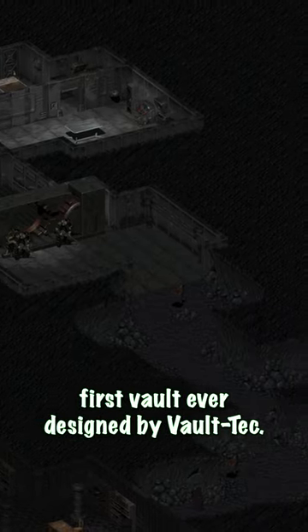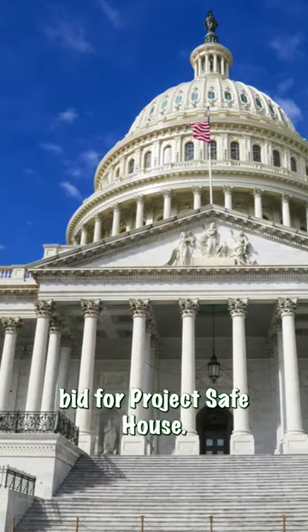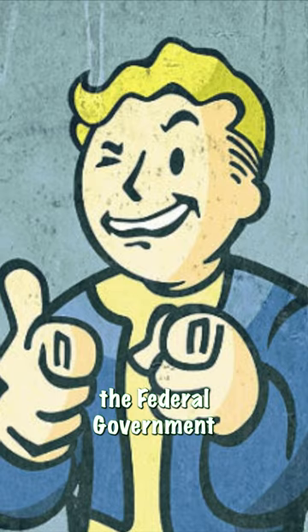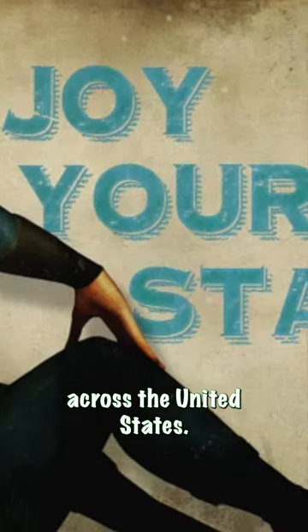The Los Angeles Vault was the first vault ever designed by Vault-Tec. It was used to persuade the federal government into accepting Vault-Tec's bid for Project Safehouse. After seeing the quality and the features of the vault, the federal government chose Vault-Tec as the company to design and construct over 100 Fallout shelters across the United States.